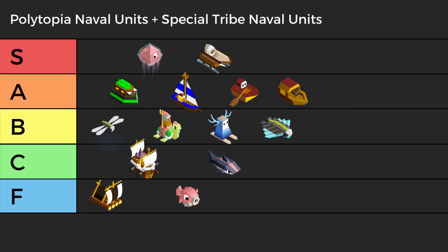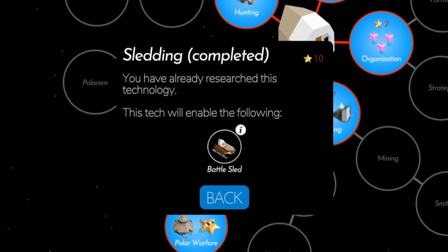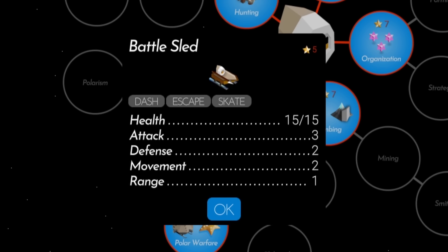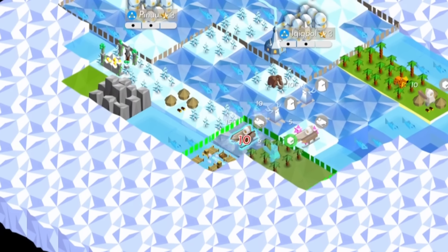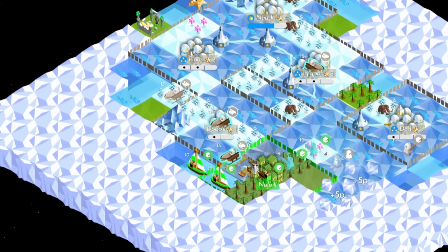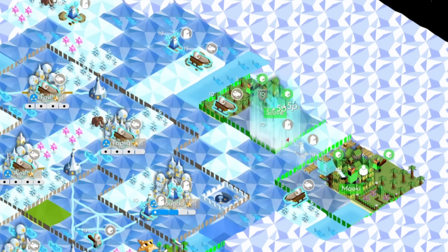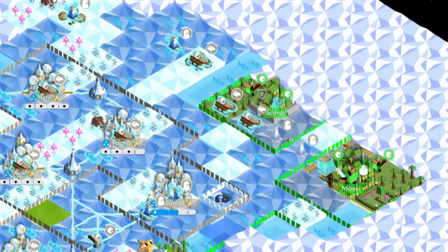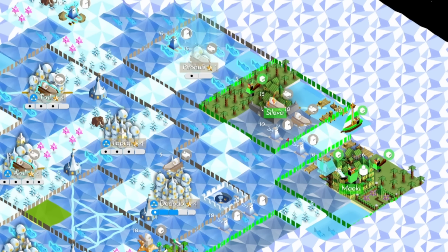Our final inductee into S tier for naval units is the Ice Sled. Sleds are only one tech away for Polaris with impressive health, attack, and range. Technically they don't go in the water, but with Dash, Escape, and Skate, Sleds are the best at moving across the water compared to any other unit in the game. They're like riders on steroids, and the cornerstone of any Polaris player's strategy to expand and dominate.